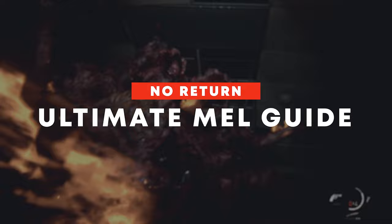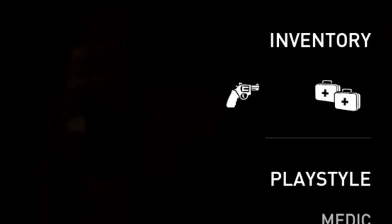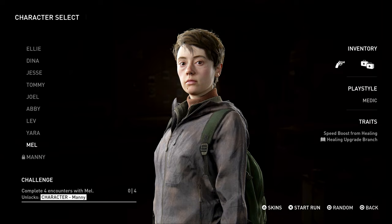As you guys can see from the character selection screen, Mal's playstyle is described as the medic. She starts off with a revolver as well as two medkits, which is very handy. Her traits are that she gets speed boosts from healing, and she also gets the healing upgrade branch, which is very handy.